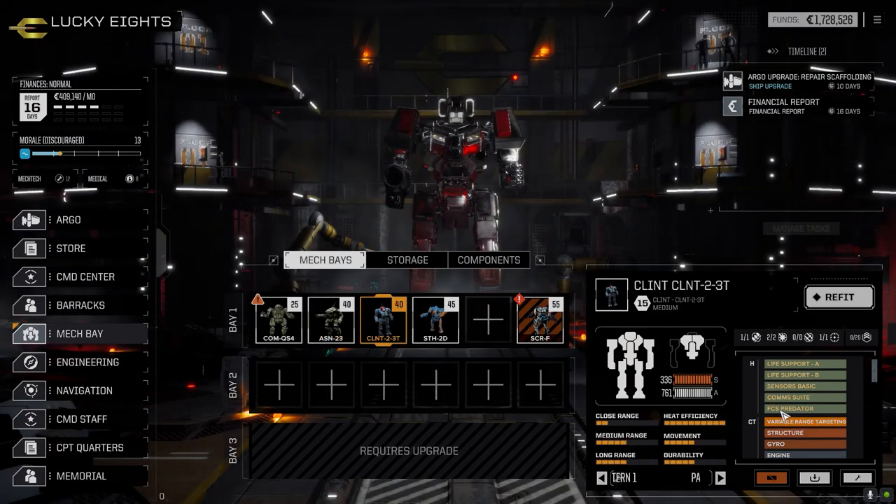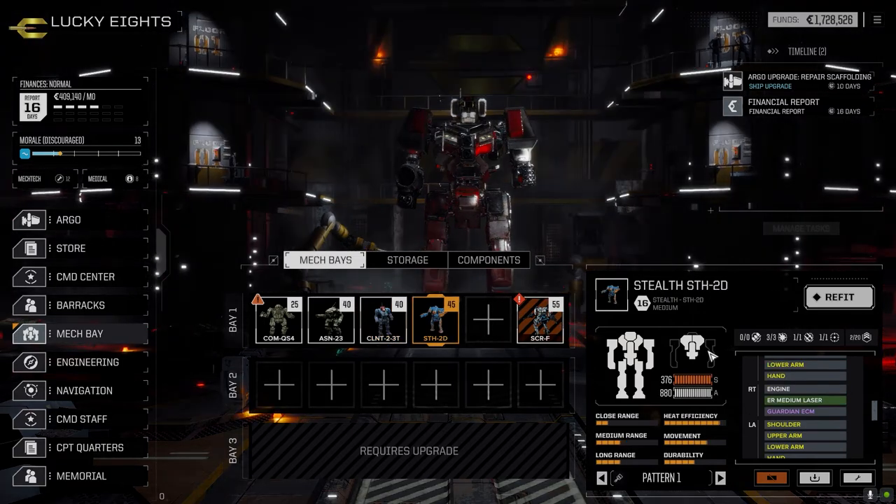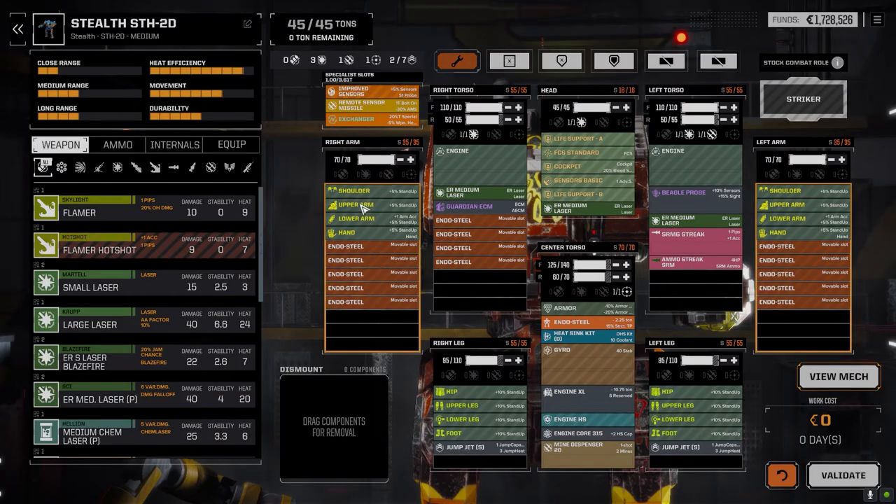The Clint remained the same - I didn't touch this guy at all. The Stealth I managed to do a bit of tweaking on. We lost one of the arms on this mech, but it didn't have anything in it so it wasn't a big deal.